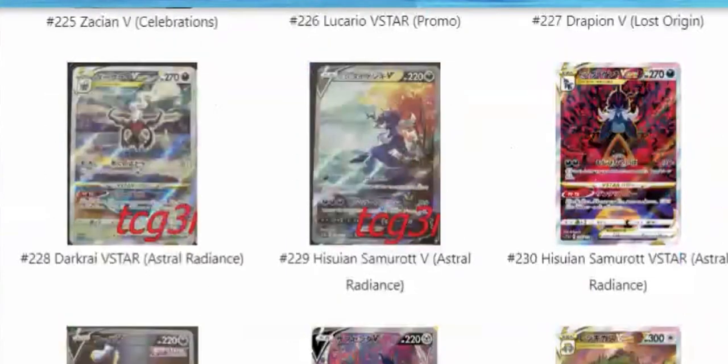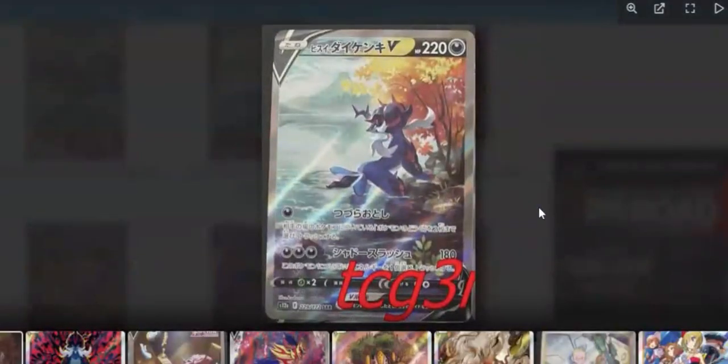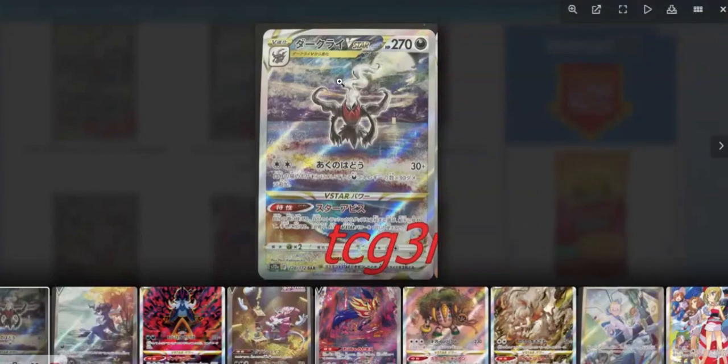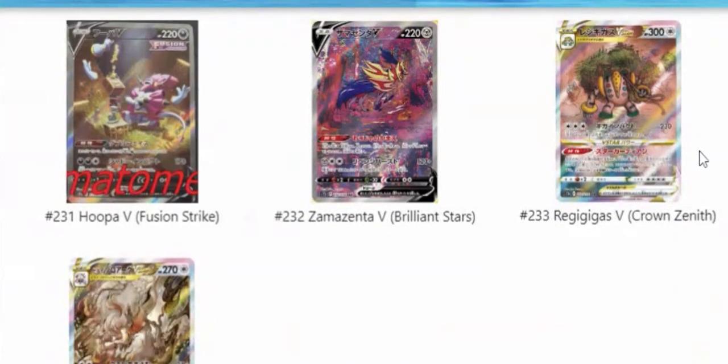Now this might be my favorite card in the entire set — the Hisuian Samurott V Alt Art. Oshawott is my favorite Pokémon of all time, so it's not hard to guess why this might be my favorite card in the whole set. The art on this is glorious — just looking off into the distance, see the volcano back there by the water, just a beautiful autumn scene. And then this one was revealed this morning alongside the gold cards: we've got the Darkrai V-Star. I feel like they should have just made this a gold card to be honest — it follows the same pattern and theme as the other gold cards but it's got a silver border and not a gold one. Then we've got the awesome Regigigas V, Hisuian Zoroark V-Star, Hoopa V, and Zamazenta V — just some cards that we have not gotten yet.